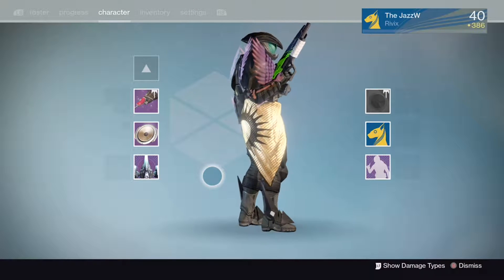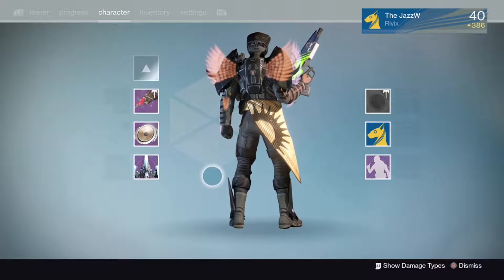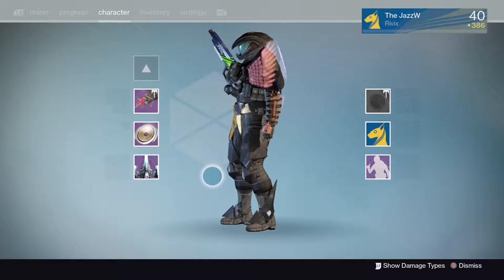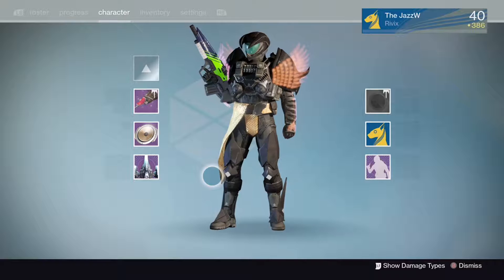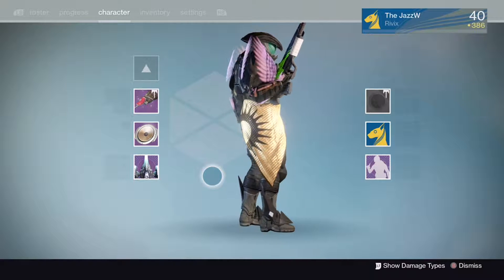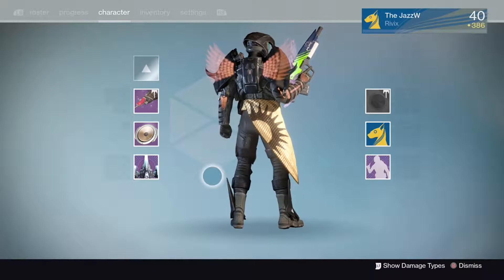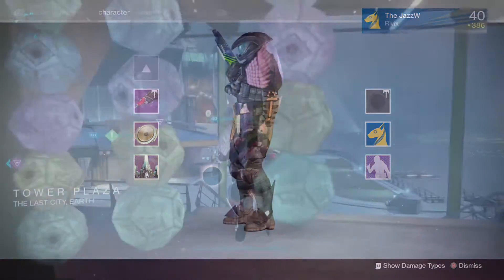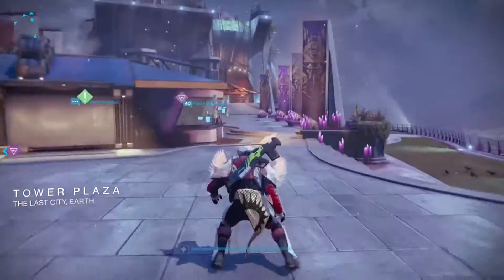What is going on guys, JazzWGaming here. Today we're back again with another Destiny video. We're going over how to get the Destiny shader Super Black — it's the new all-black shader in Destiny, and it has a little mini quest in it for Festival of the Lost. Hope you guys enjoy the video, make sure to smash that like button, and let's get right into it.